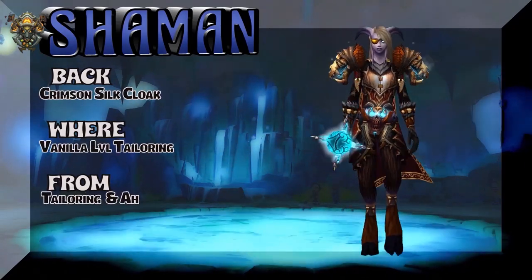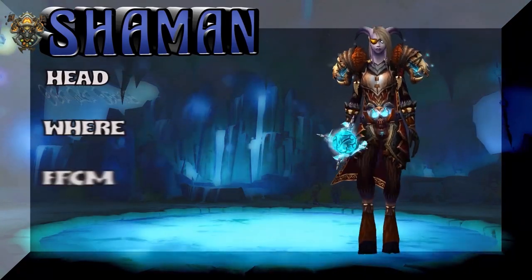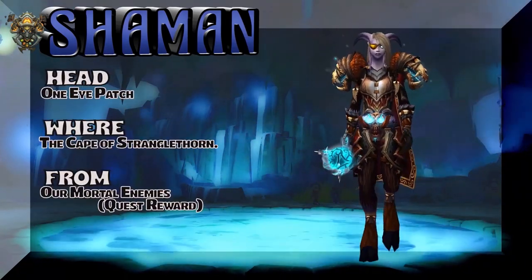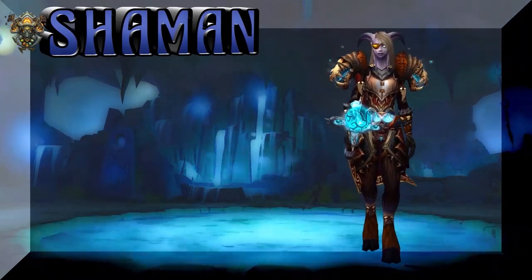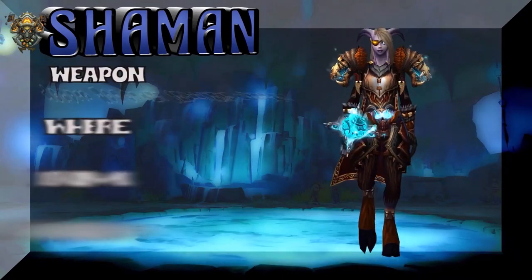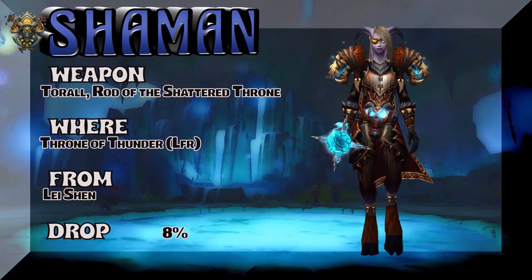The Headshrinker set includes the shoulders, the gloves, and the boots. The rest is a mix-and-match. The Crimson Silk Cloak is vanilla-level tailoring — check your local tailor or auction house for that crimson cloak. The head is a one-eye patch — Cape of Stranglethorn — our mortal enemies. The weapon looks really good for this set: Throne of Thunder LFR, Lai Shen.